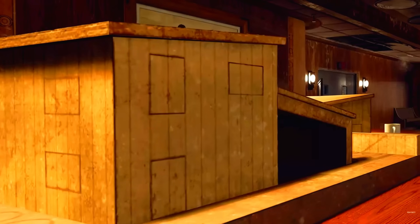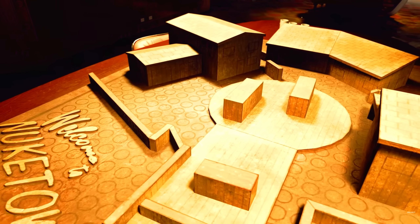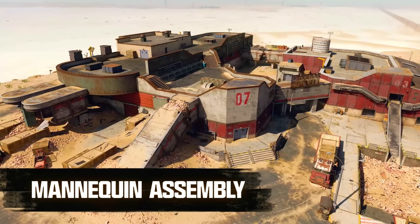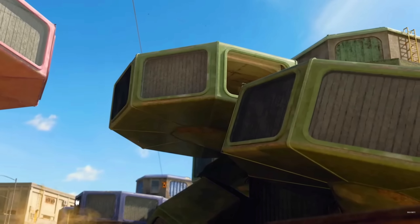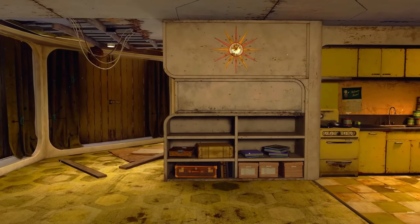From the top down, flying in and landing, the map doesn't seem super colorful or vibrant — it's very brown and yellowish. But the POIs themselves do have a bit more personality and color to them. The overall color palette is my one negative takeaway from the general overview. It is pretty similar in size to Rebirth, as they said.